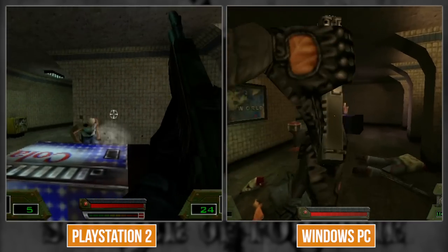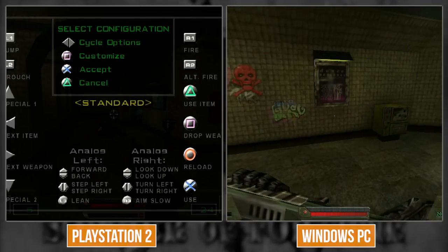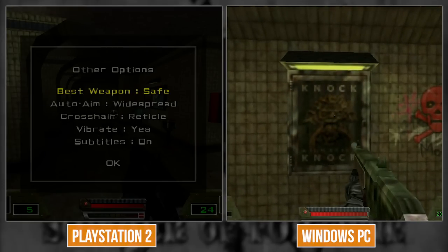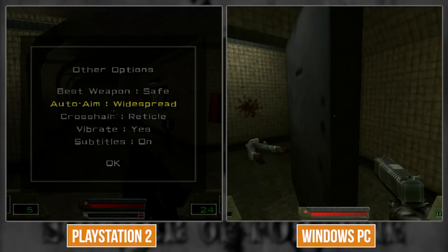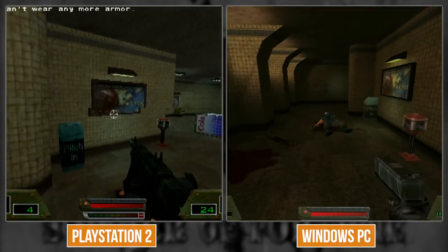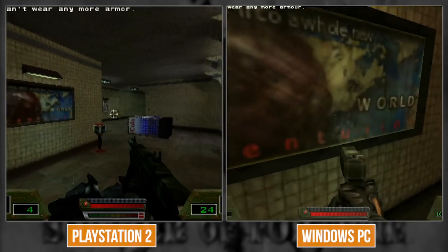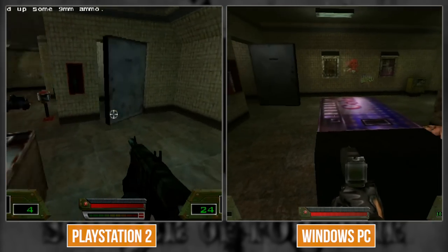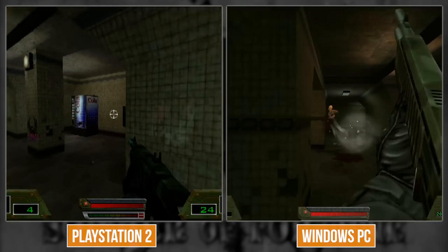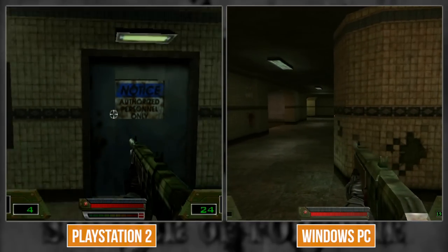The auto-aim on effortless difficulty is bizarre - it's like a Z-lock, it just locks on. On the map here you're getting the specular layer on PC, and PS2 has it too - that's pretty cool. The only thing weird is there's no V-sync, so there's tearing. It's like adaptive V-sync - up to 60 but unlocked, so it scrolls weirdly.